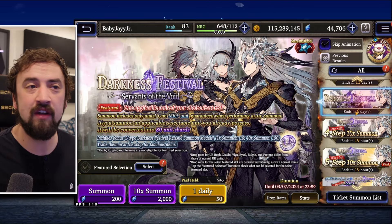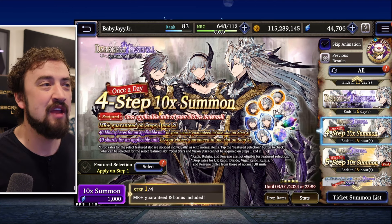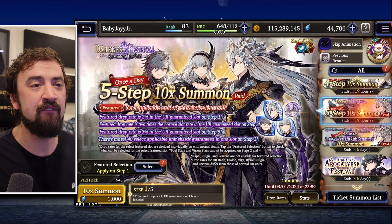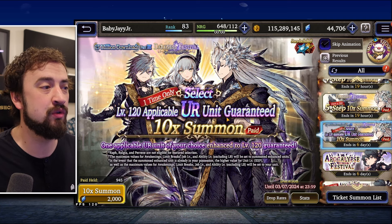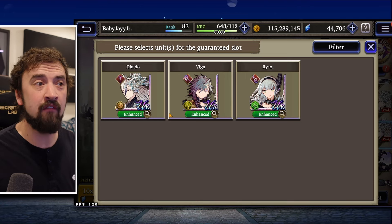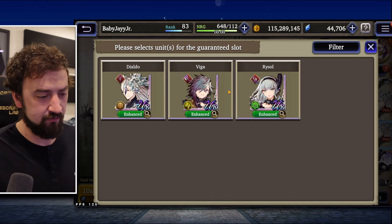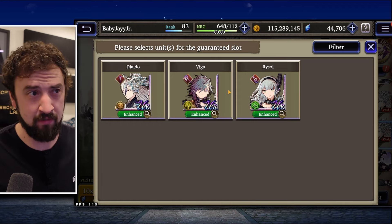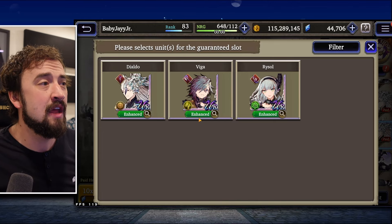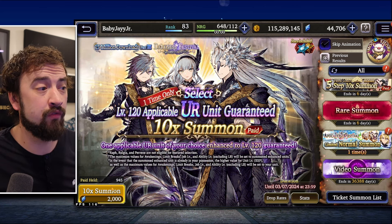Now some other interesting banners. We have a Darkness Festival banner — Servants of the Void. You can do this four-step once a day, select one of those units, boost their chance, just like Dario's four-step. Or if you have paid Vizyor, skip straight to here and get one of these units at level 120. You pick Dialdo, Viga, or Rysol. Dialdo is definitely the most meta of the bunch. Viga did see some more play a few months ago and it has dropped off a little bit since then, but still a good unit. Rysol is a cool unit but not played at the top of the game. Dialdo is still one of the top tanks in the game, and there's a way to get him for 2,000 paid Vizyor.